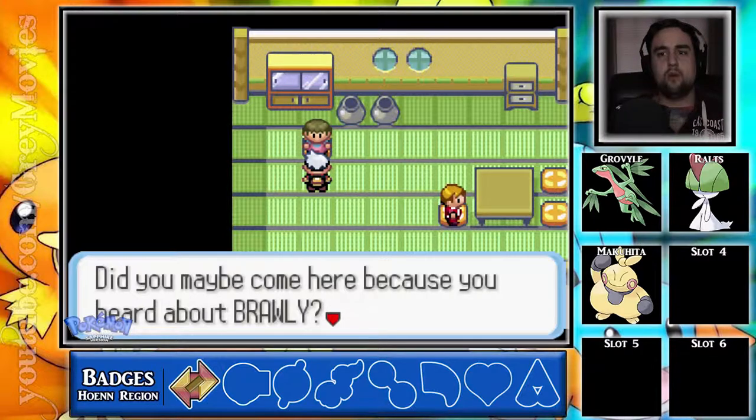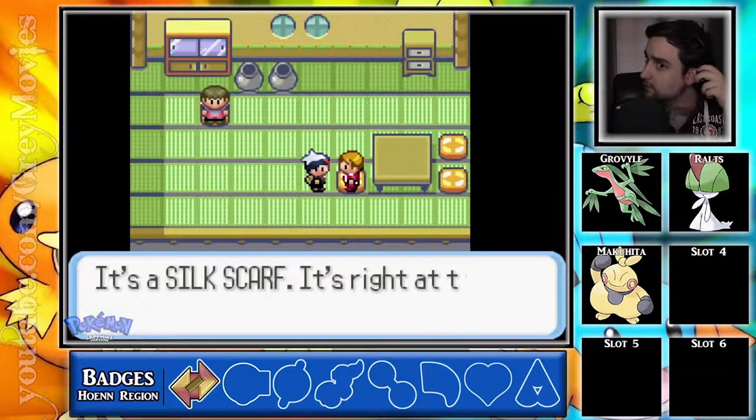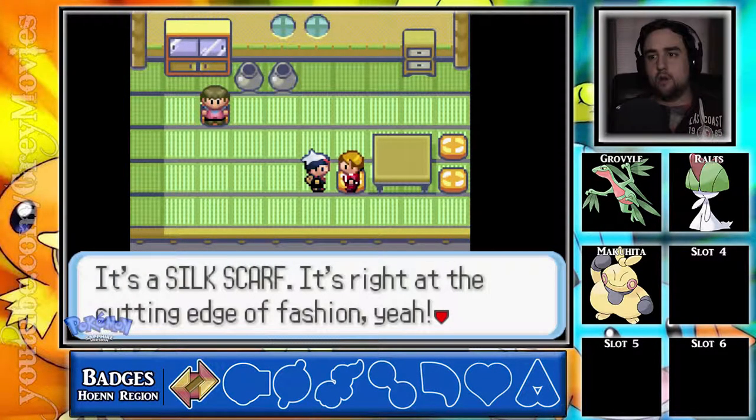Did you maybe come here because you heard about Brawly? He's so cool — everyone idolizes him. He's the second gym leader in the Hoenn region. Gorge your eyes on this — it's a Silk Scarf. It's right at the cutting edge of fashion.